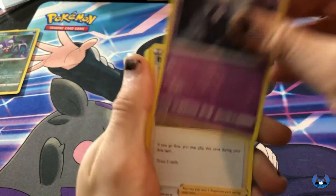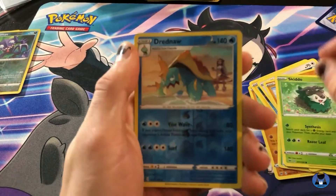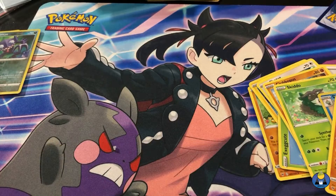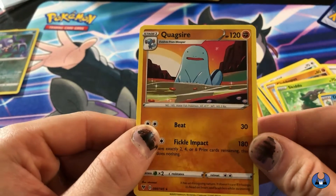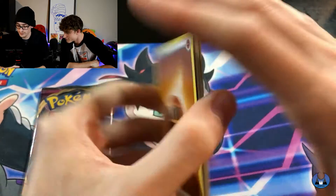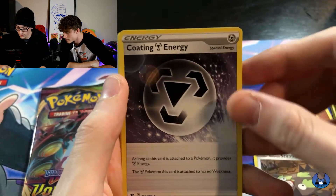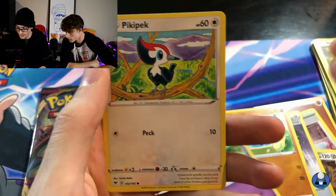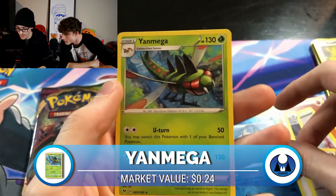Just give me the good stuff. Dusclops, Beautifly, Shuckle, Tynamo, Chatot, Clobbopus, Skiddo. Drednaw is the Reverse, and Pinchy — come on. Fighting Energy, Magcargo, Stunfisk, Coding Energy, Talo, Yanma, Wooper, Dedenne. Picky Peck, Vaporeon as the Reverse — nice. And Yanmega non-holo.